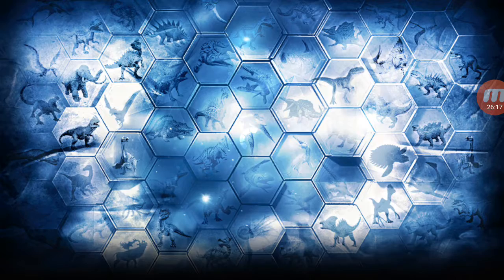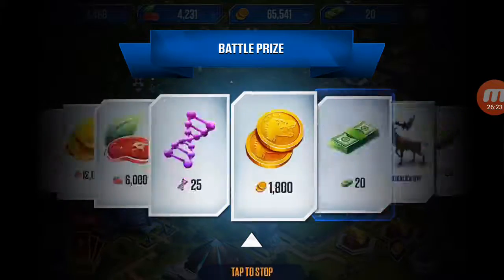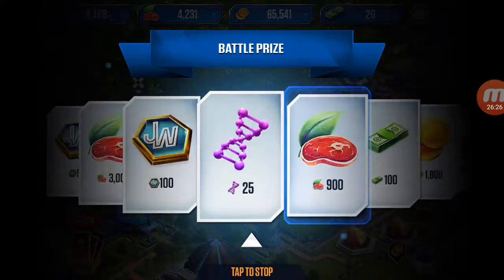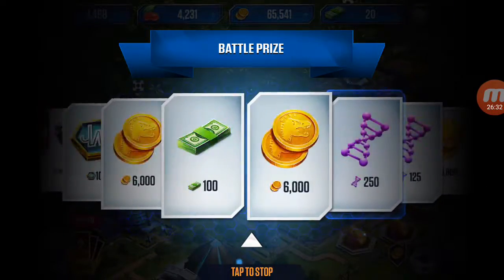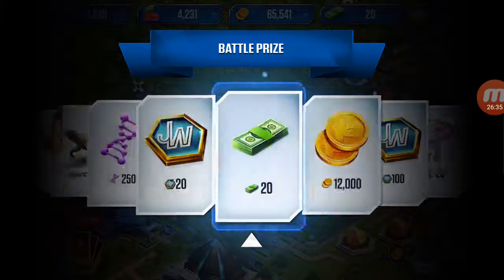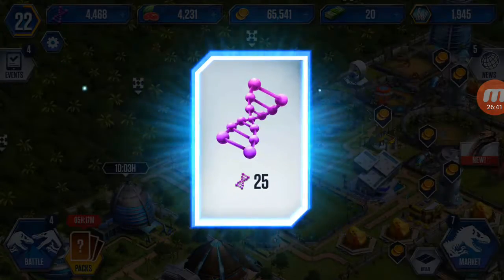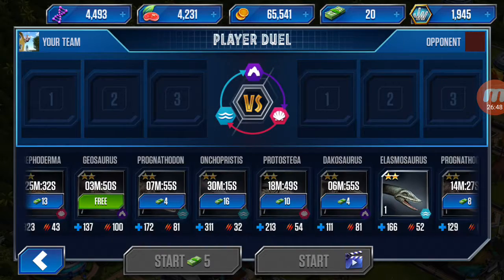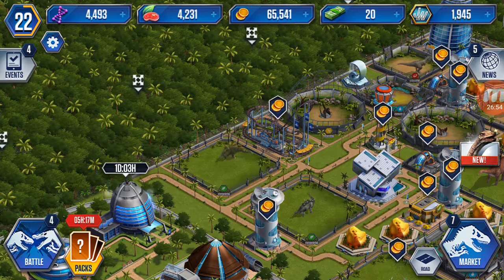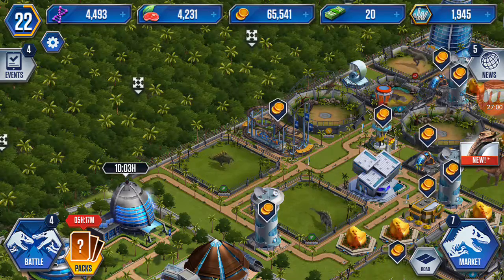Let's spin the battle prize thing and hope I get something good — hopefully a legendary, some dollars, or a pack. I missed the pack, got some DNA. It's not bad but I don't really need it — 25 DNA when I already have 4,400 something. I'm not gonna battle anymore.